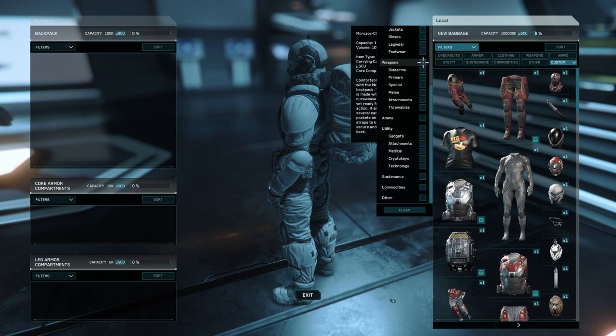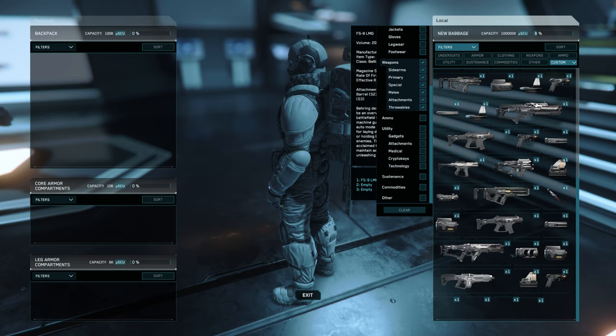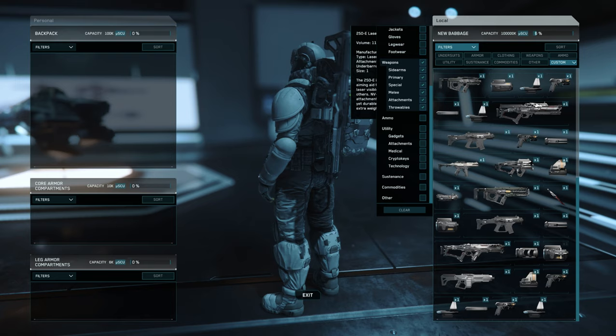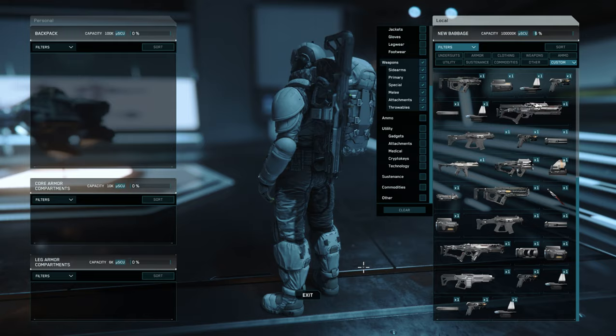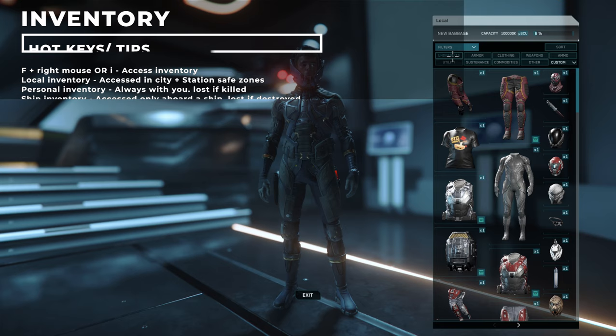Now to access the gear we bought: the inventory system has been revamped for Alpha 3.15 and has a few new elements. It is fully physicalized, meaning you have a maximum limit of items you can carry on your person. An object left at a location that is not on your person will stay at that location. Additionally, if you die you'll lose all the gear on your person and it can be looted, so please bear this in mind.